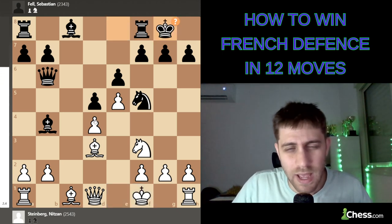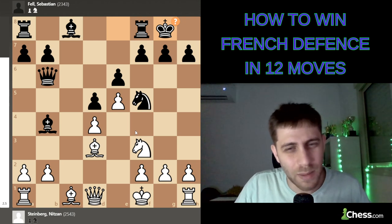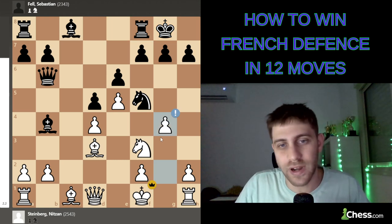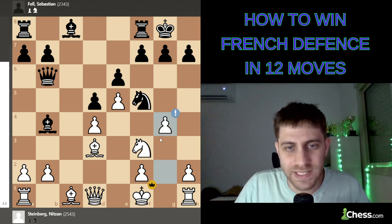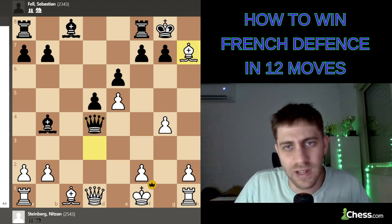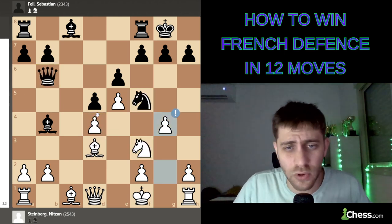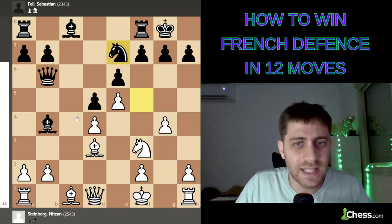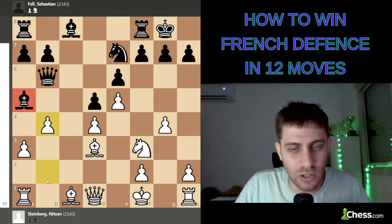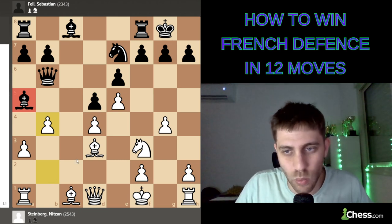He played castle — and that was a mistake. You can stop the video and think: how can I win this game? I played the move g4, and my opponent resigned. After knight-takes-d4, I take the knight, queen takes, bishop h7, king takes, queen-takes-d4 — queen up and winning. So knight-takes-d4 is not good. After knight e7, just a3, bishop a5, b4 — the bishop is lost. Two bishops for me, a piece up, and the game is over.